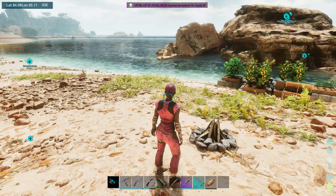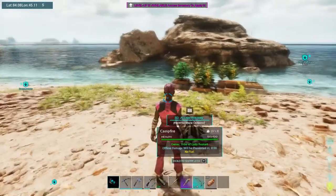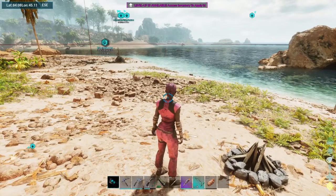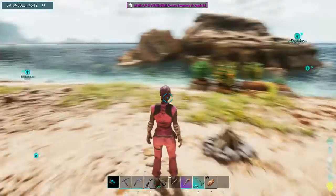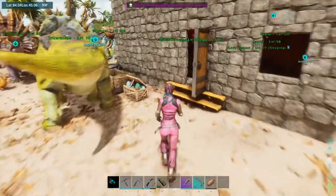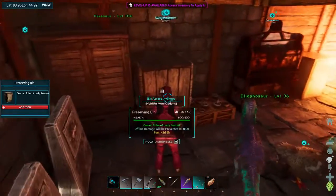You can have as many of these gravestones around the map in different base locations, different places you may have set up. If you're going in and doing something dangerous — taming something — maybe you want to lay one down in the area, along with a bed, so that you can just gather your stuff and get right back to it.